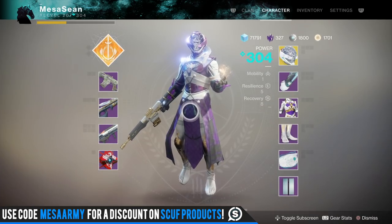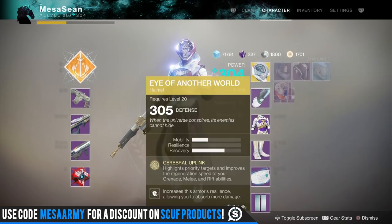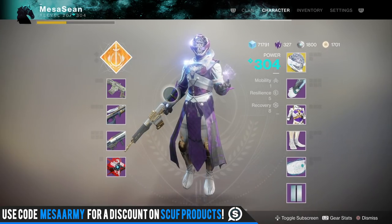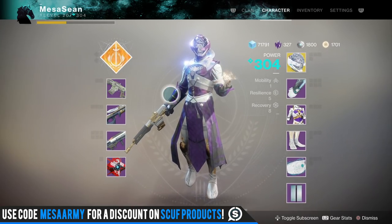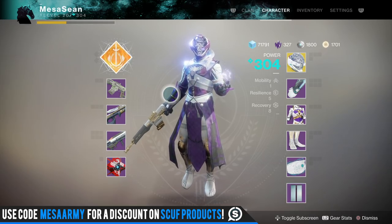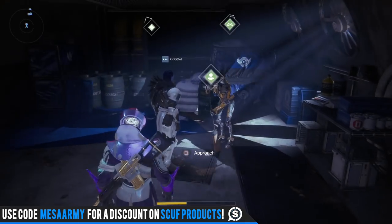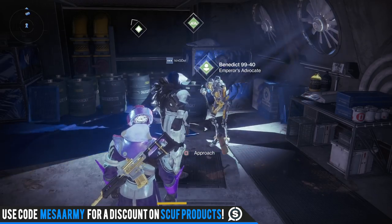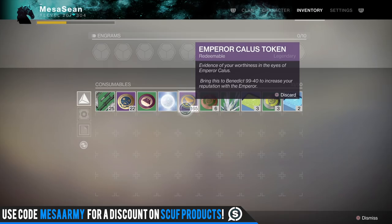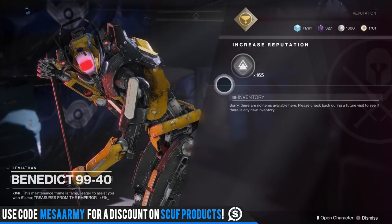So I have a lot of tokens to cash in. The goals for this video are two things: one is to try to get the full set of armor — I've got the boots and the chest piece, nothing else. Also, I tweeted out asking if you can get the Midnight Coup or the sniper, weapons that were apparently dropping this week. I thought those were supposed to drop only from challenge modes, but people were getting them. Some people said yes you can get them from tokens, some said no. We're going to test it out.